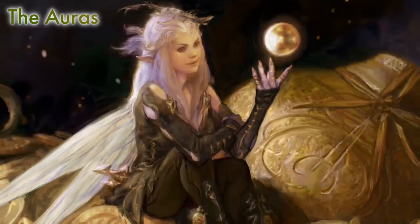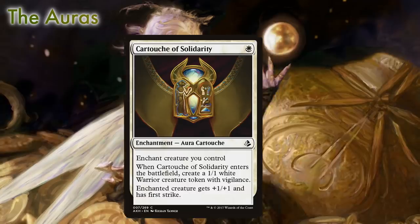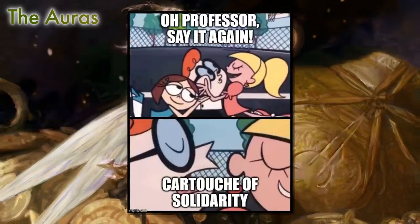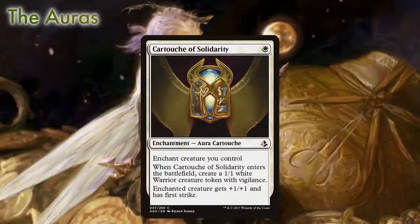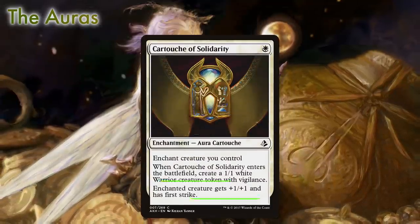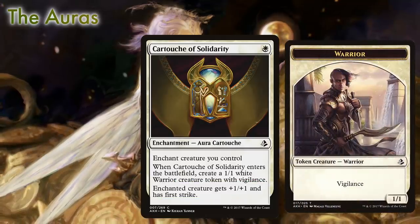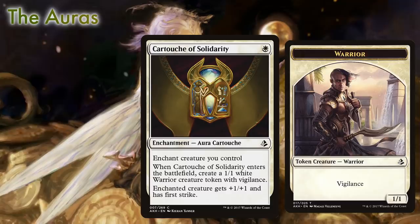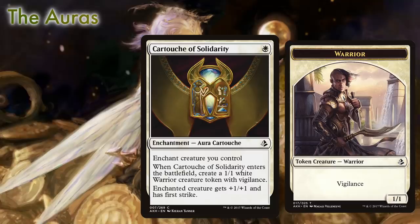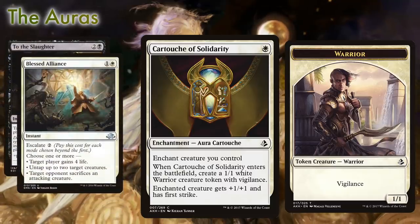We round out the auras with a trip to Amonkhet and Cartouche of Solidarity. Despite being fun to say, Cartouche of Solidarity is ultra-efficient — one mana gets you +1/+1 and First Strike, as well as a 1/1 warrior token with vigilance. The token is a major attraction here as it gives us a body to block with in a tight race, an extra body to attack with, and best of all, protection from edict effects such as To the Slaughter and Blessed Alliance.